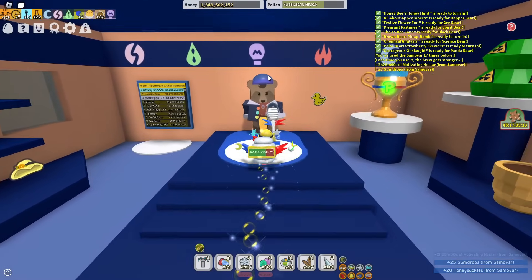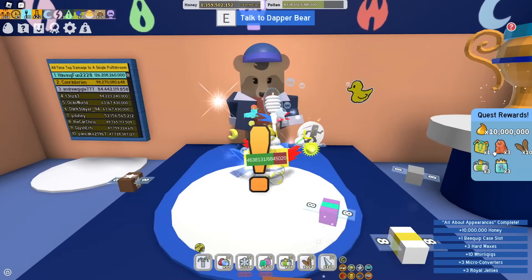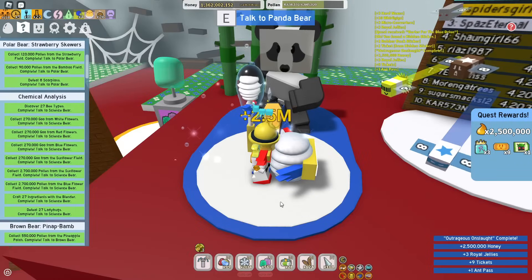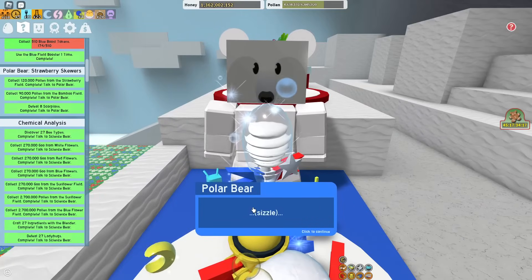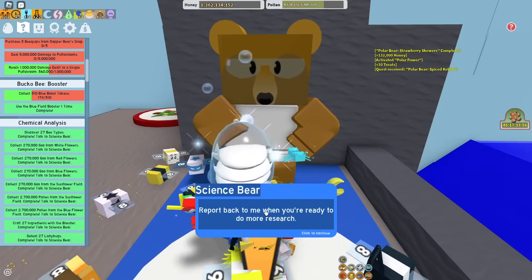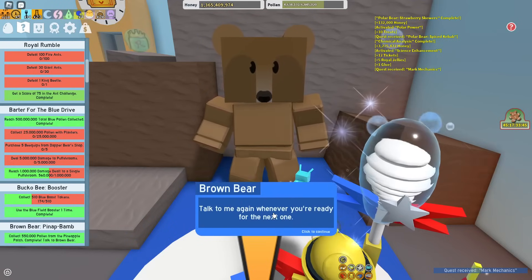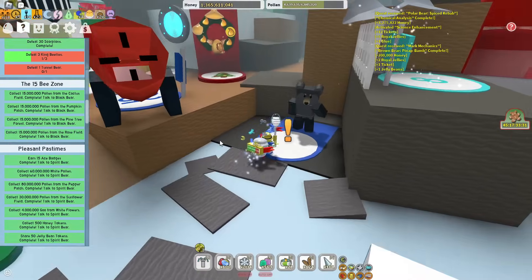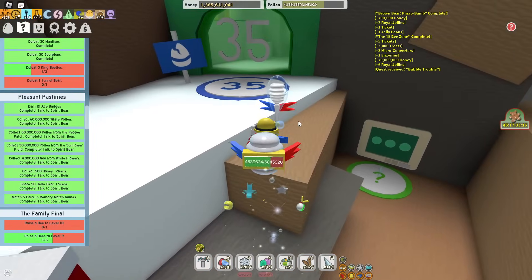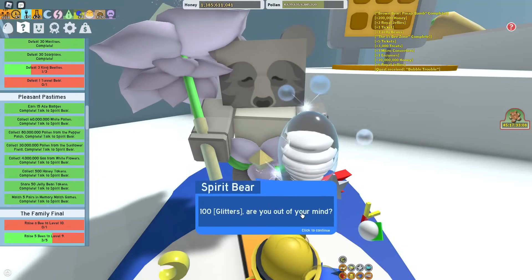So that's all about appearance. Ready for Dapper Bear? Let's claim this quest — we get a beequip case and some other good rewards. Outrageous Onslaught, ready for Panda Bear — let's claim that. Polar Bear Strawberry Skewers, ready for Polar Bear. Chemical Analysis, ready for Science Bear — we got some good rewards. Pineapple Bam, ready for Brown Bear. The 15 B-Zone, ready for Black Bear — let's claim this quest. 16 more to the Mythic Egg. Second to last completed quest is Pleasant Pastimes for Spirit Bear. I believe I've got like 4 or 5 quests left.